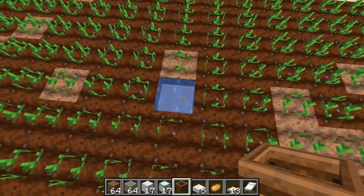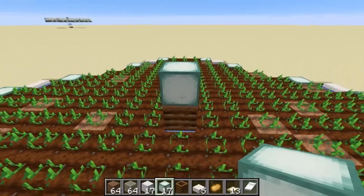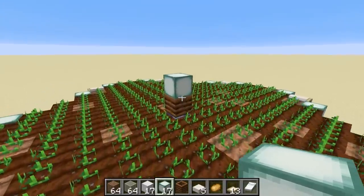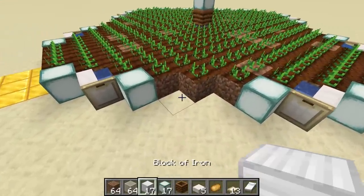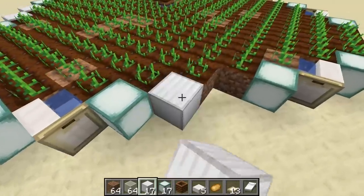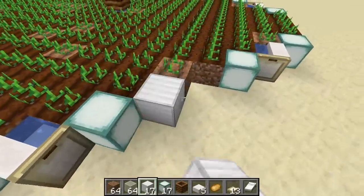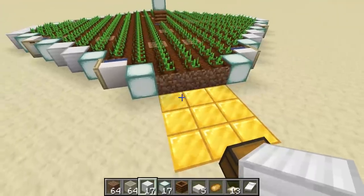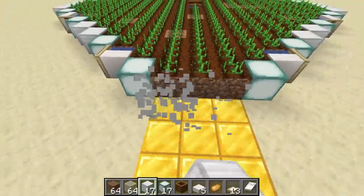Go back to the center and put the composter right in the middle, then place a sea lantern — or whatever lighting block you're using — on top of that. This prevents the villager from trying to jump into the composter. Around the outside, place solid blocks in the spaces that feel like they're missing a block — you'll build on top of these with glass. Leave the three by three area open though — don't fill that in with solid blocks.